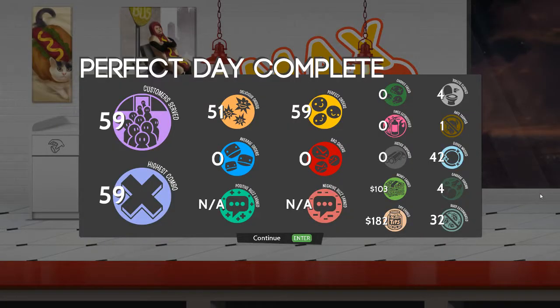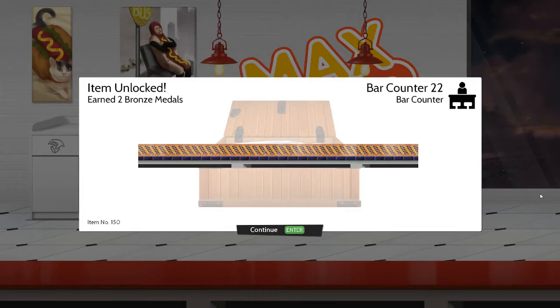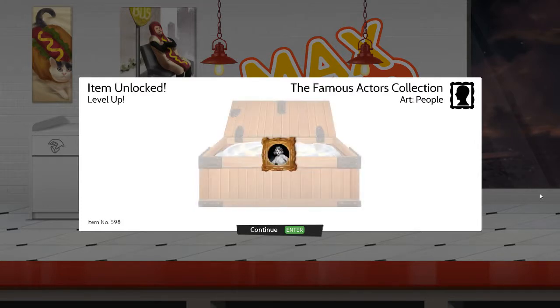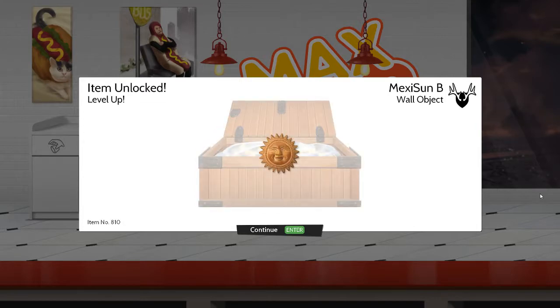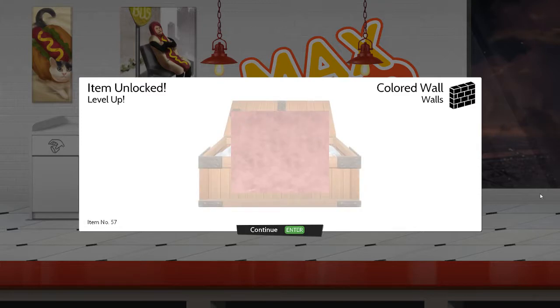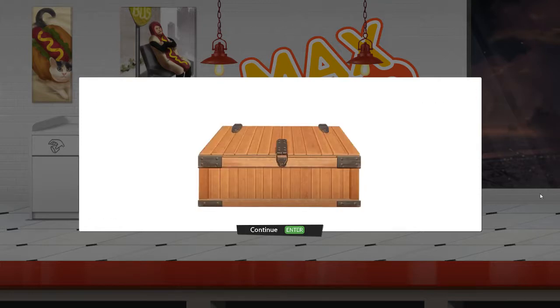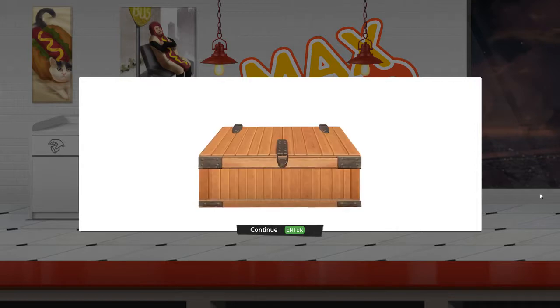Fifty-nine perfect combos. Good-oh, another gold medal. A load more stuff that doesn't really matter because I'm not going to be playing with my own restaurant whilst doing this, but it's always different to see what they're going to give me. David Galindo — the guy that created this game — put a lot of effort into coming up with a whole bunch of stuff to decorate your restaurant with.